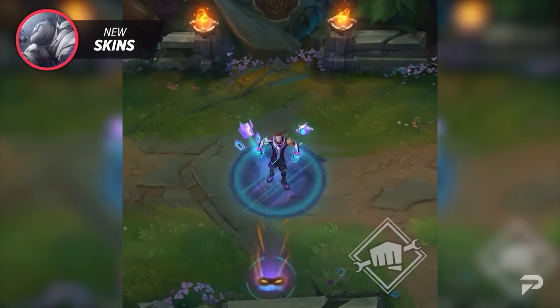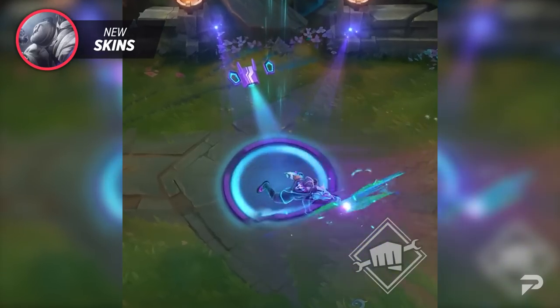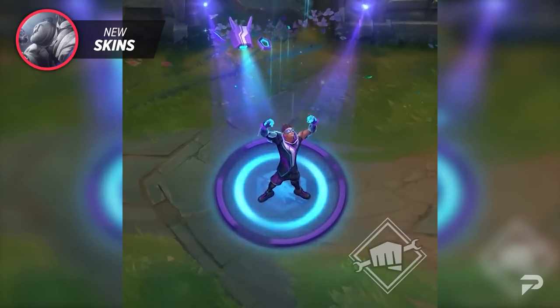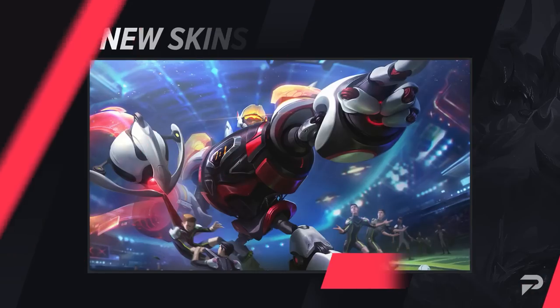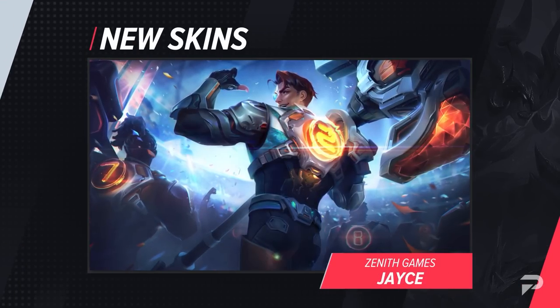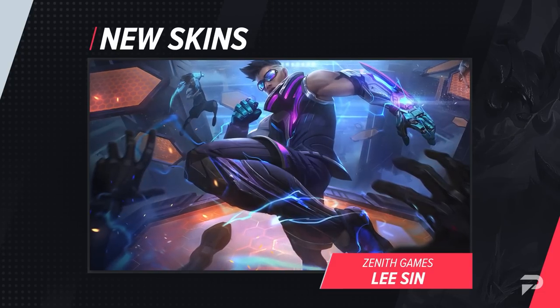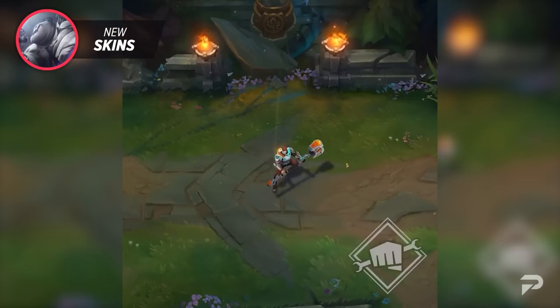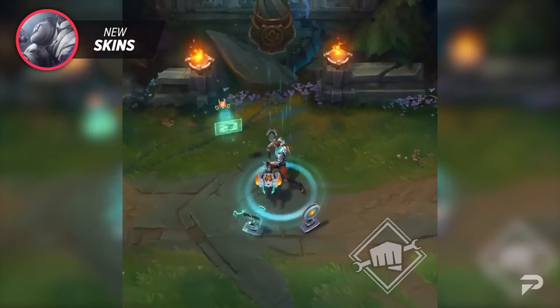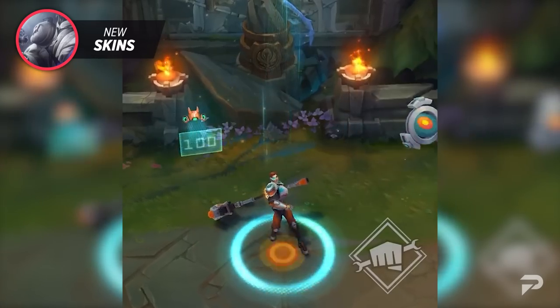On to our next skin line — we've got some new Zenith Games skins. Similar to the old concept of Striker Ezreal and Sweeper Rammus, this line adds a futuristic touch to soccer, featuring Blitzcrank, Jayce, and Lee Sin. You'll be able to catch these champions scoring goals and gaining LP. They each feature new animations, visual effects, recalls, plus the usual icon and chroma selection.